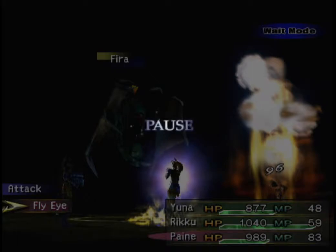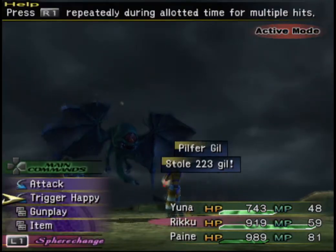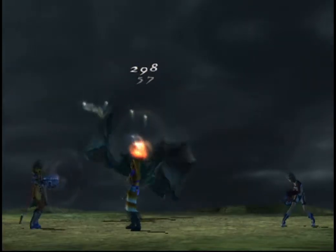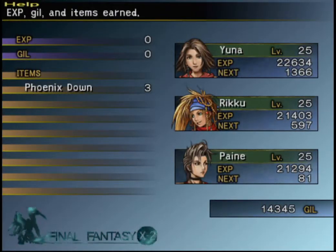Probably going to have Riku and Yuna handle damage dealing, and Pain will Pilfer Gil and Steal. Allow me to lighten your load. No steal needed — didn't realize we were that strong.